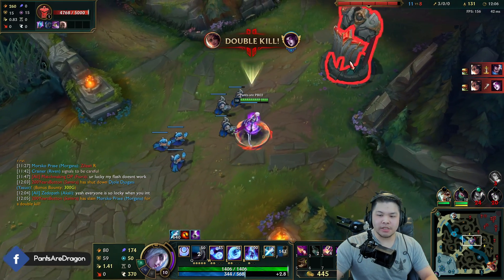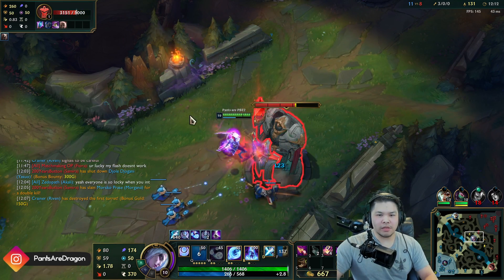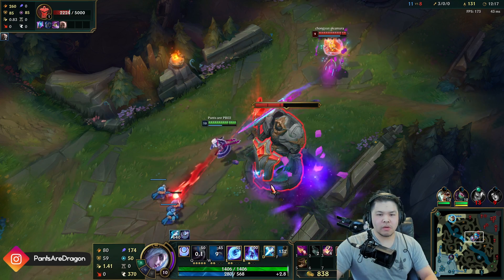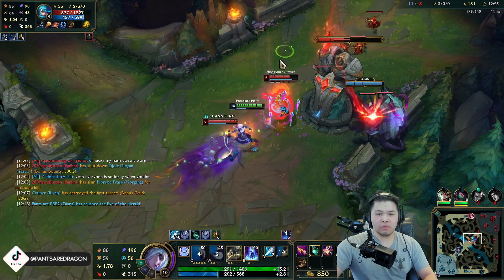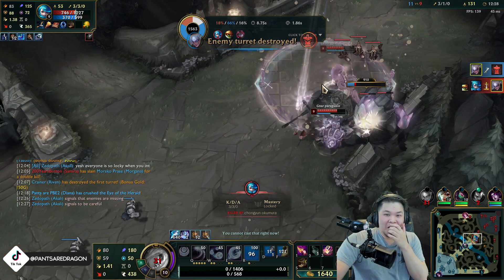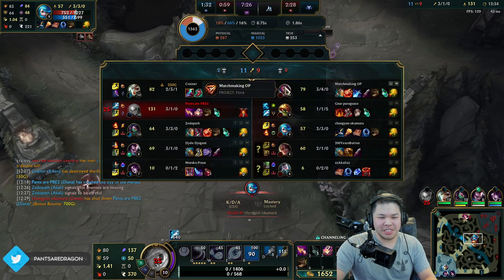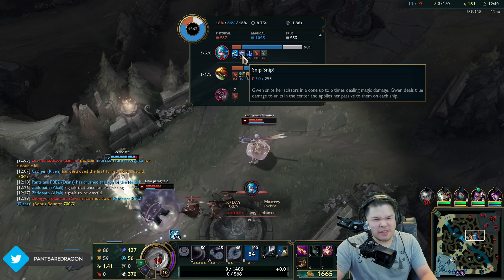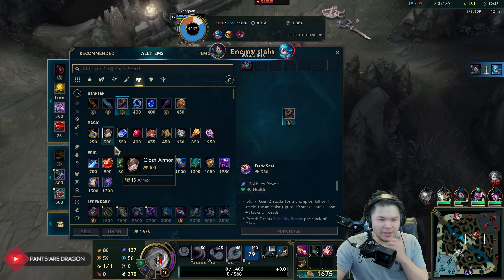Let's see how fast we can do this too since I have Gnasher's. Oh - a little too much. She chunked me way too much! I was about to get my second E. Wait, her Q did 253 damage - I underestimated this champion for sure.